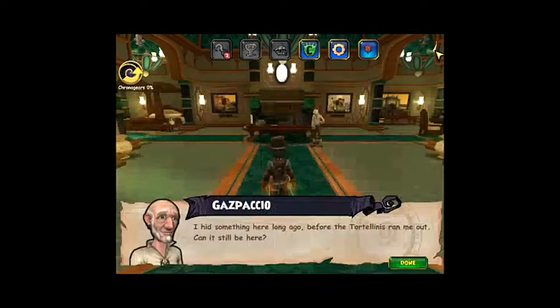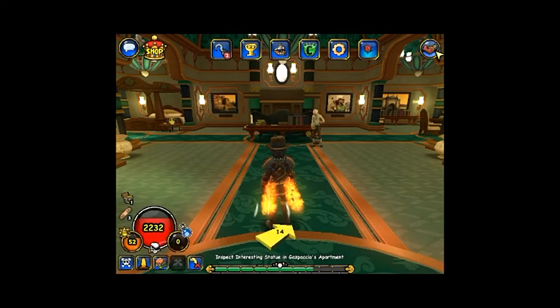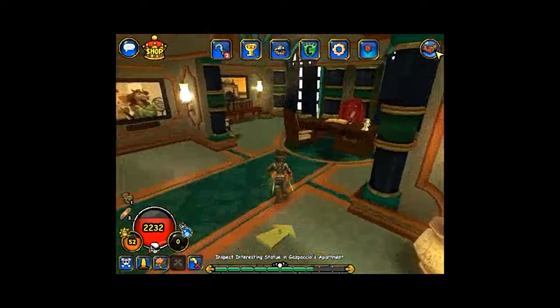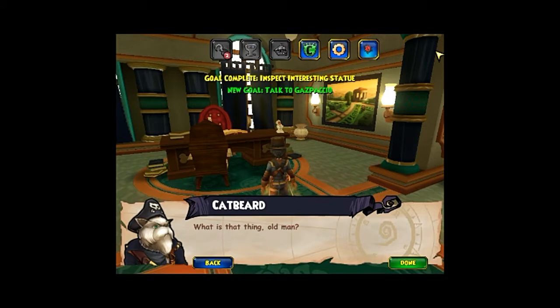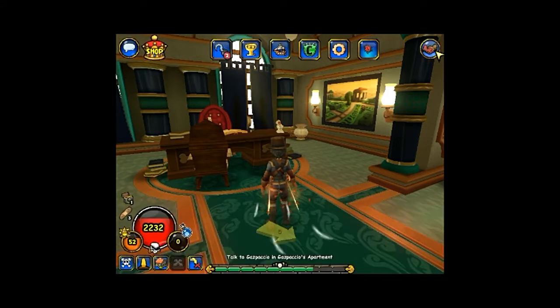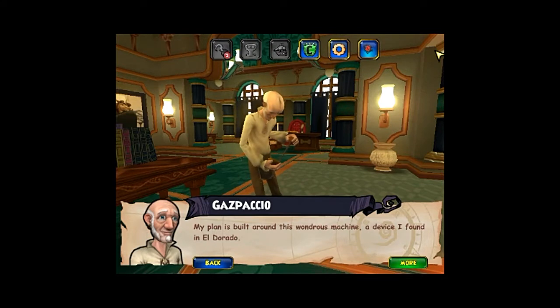I might be using my priority for PvP — my priority is going to be insane. It's still here! What is that thing, old man? I told you I have a plan to defeat Cain — it is time you learned what it is. My plan is built around this wondrous machine, a device I found in El Dorado.